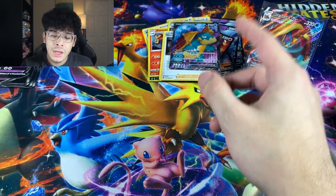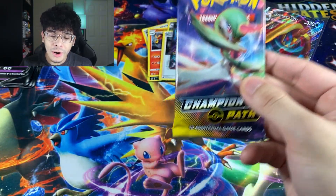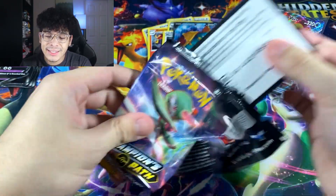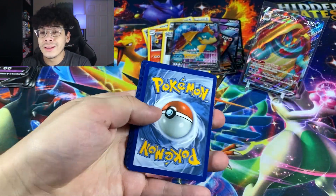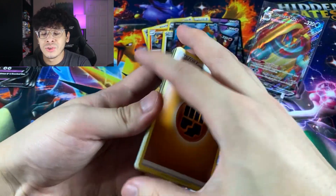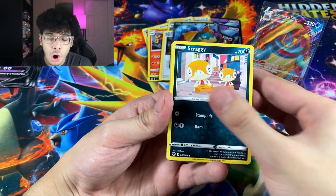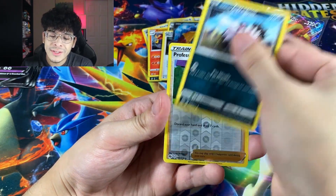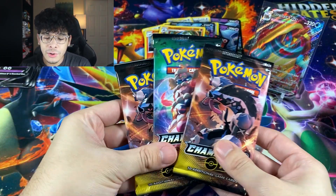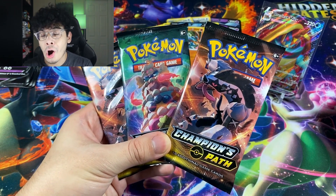So we got the Full Art version of the Dreadnought VMAX. We got ourselves a Gardevoir booster pack, and after this pack we have three packs left. We're going to pray to Lord Helix that we get the chosen pack. We got a Fighting Energy, the Sonya — aka Baby Girl — Rockruff, Zigzagoon, Professor's Research, and Machamp. Three packs left, and our main target is the Zard — the Rainbow Zard, to be more specific.